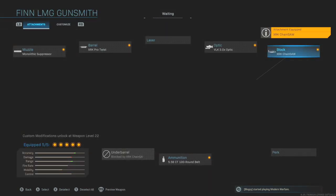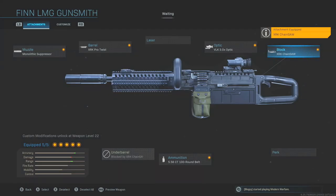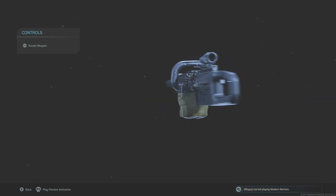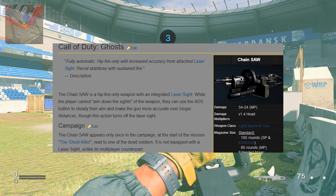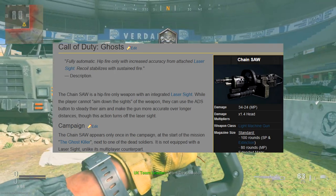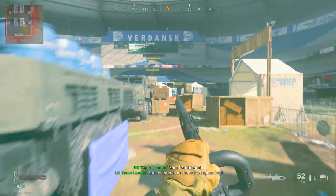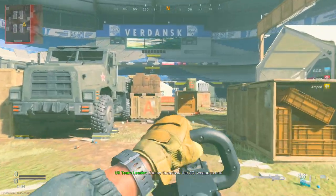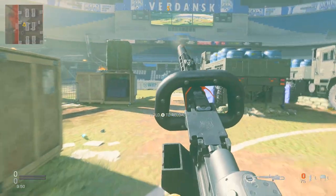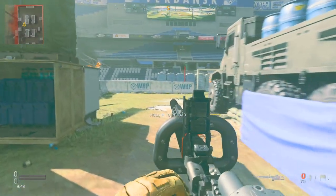There is also a stock called the XRK Chainsaw. This weapon was originally introduced in Call of Duty Ghosts, where it was a hipfire-only gun — you could never aim down the sights. If you put this stock on the Finn, it does the exact same thing, turning it into a minigun. You can't aim down your sights; you can only zoom in from the hip, so you'll be hip firing.